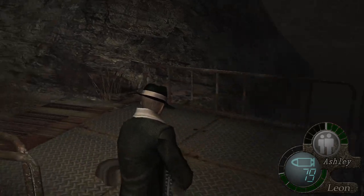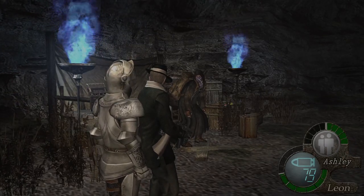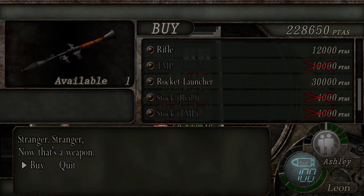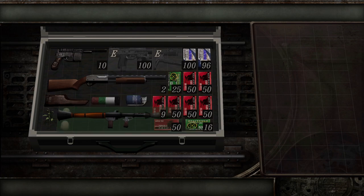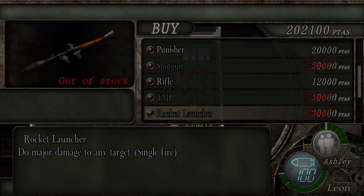We head back the way we came and we've got some big decisions to make at the merchant. We're going to buy a single-use rocket launcher because there is a boss coming up. It takes up a lot of space — we need to free essentially six slots. I'm going to sell some ammo: 59 handgun rounds and the flash grenade. So we've bought the rocket launcher now, absolutely full up. That's 30 grand but I think it's well spent for the next boss.